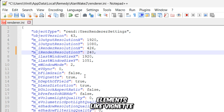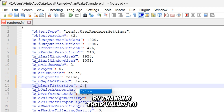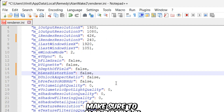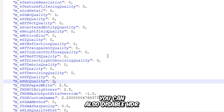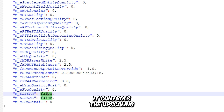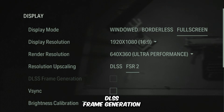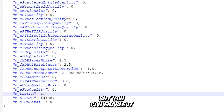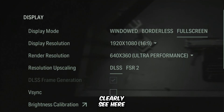You can also disable certain elements like vignette, depth of field, and lens distortion by changing their values to false. Make sure to also disable GI quality. You can also disable HDR by putting 0 here. And now these two variables here control the upscaling method of NVIDIA DLSS. You may have noticed that you cannot enable DLSS frame generation, but you can enable it by changing their values to true from false. And now you can clearly see here that the frame generation is enabled.